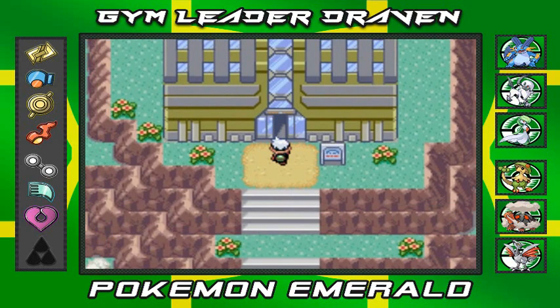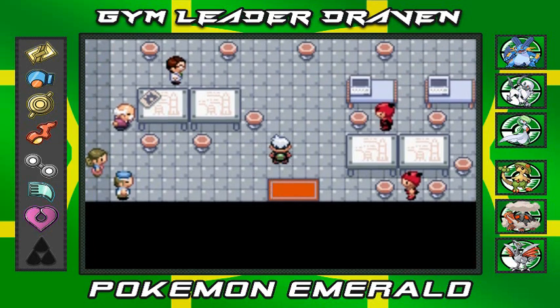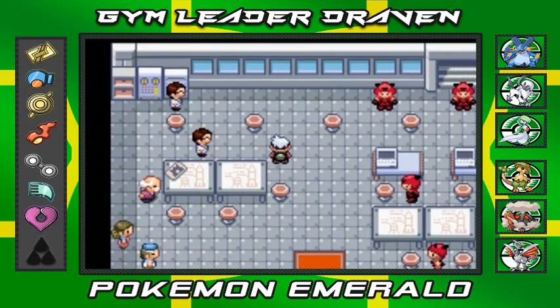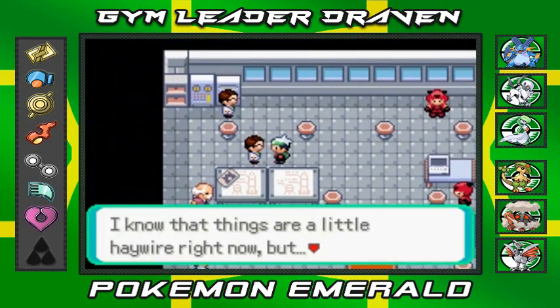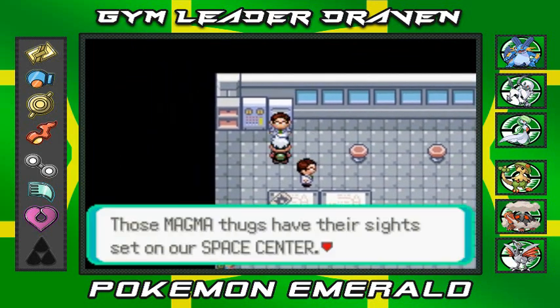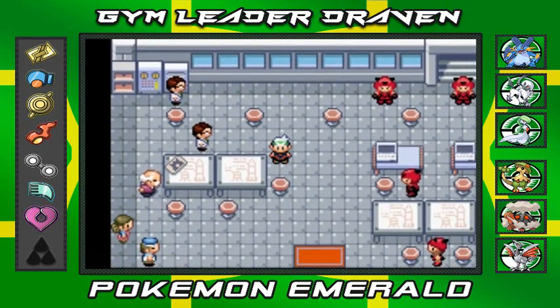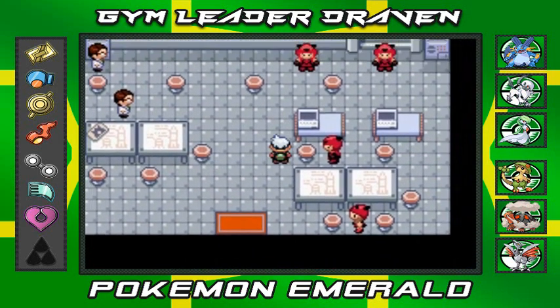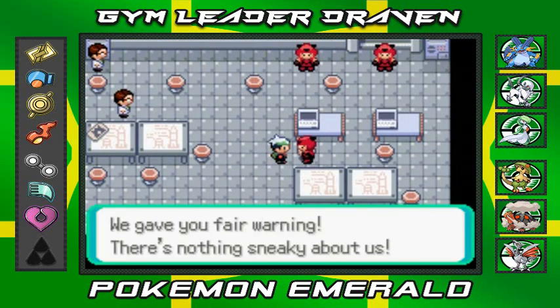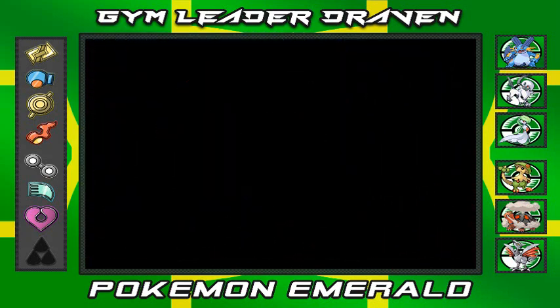Here we are at the Mossdeep Space Center, the closest place to space, and as you can see Team Magma is all over the place. We're gonna have to stop them. An NPC says: 'I know things are a little haywire right now but the rocket's launch is imminent. Those Magma thugs have their sights set on our space center but we can't allow anything that minor to interfere with our rocket launch.' So there's a rocket launch happening and I guess we have to beat these guys.